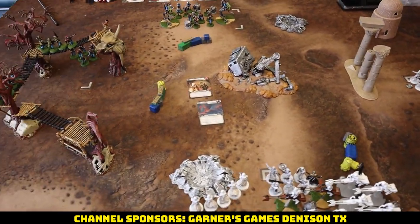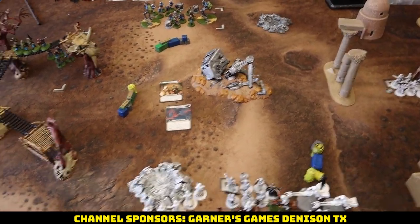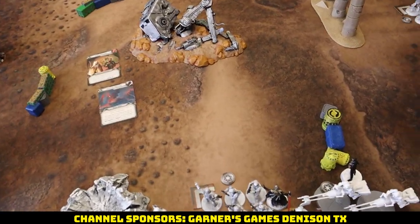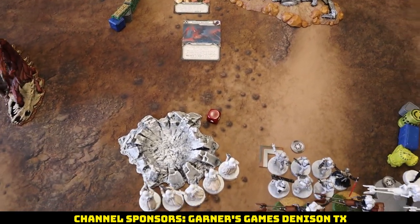We also have Limited Viz, which will affect what we do with Veers tremendously. After a roll-off — blocks to them, surge and blanks to us — Empire is going first.